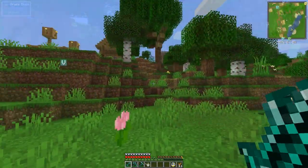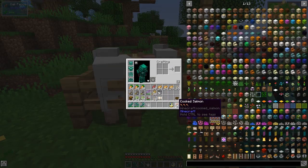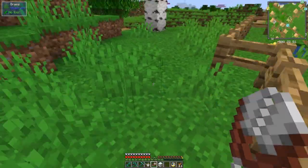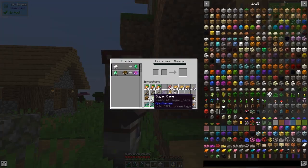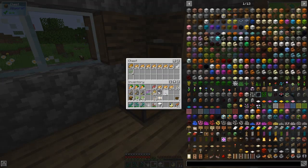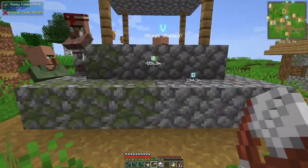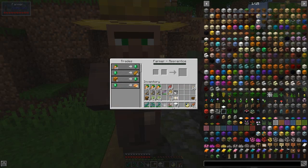Here we are in the village - this is the one I found first. Looking on the mini-map for any blue ones. We've got a cleric and a librarian who'll give me paper for emeralds - I've got some sugarcane. There are lots of potatoes in here because that farmer in the well became unemployed. I need to get those guys out and trade with the farmers who take carrots, so I basically want as many carrots as possible.